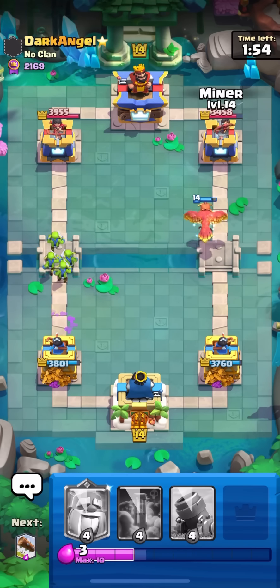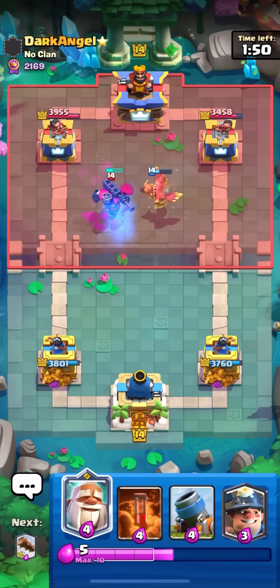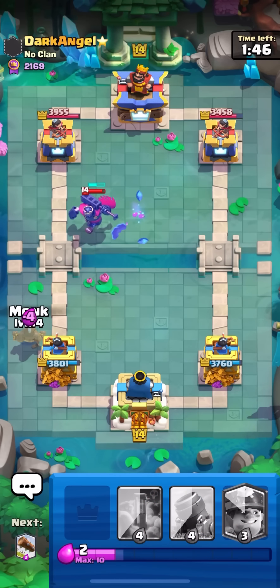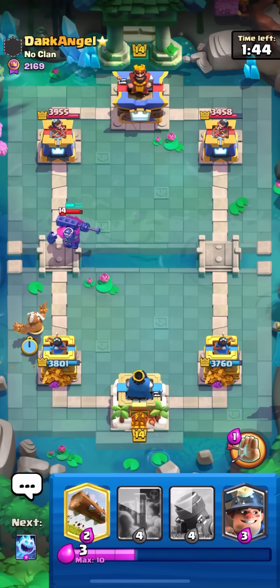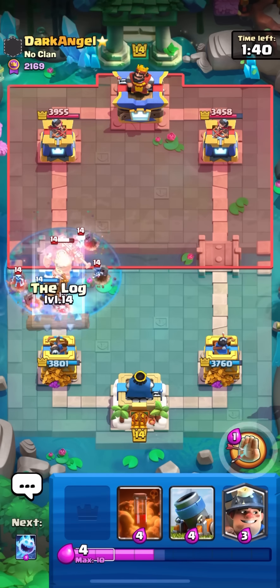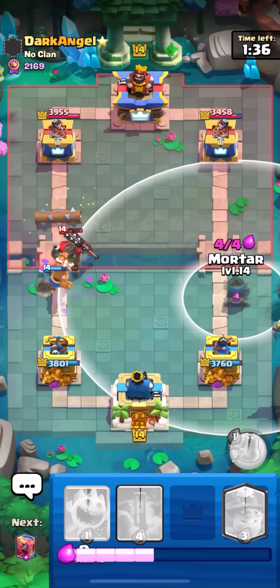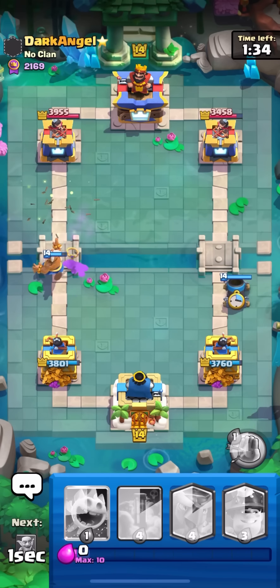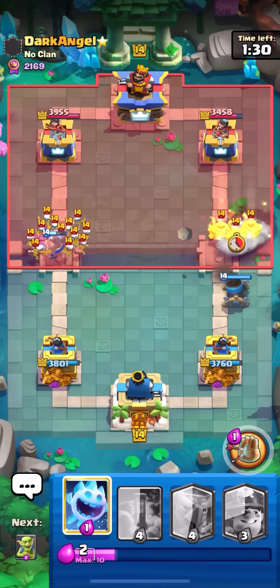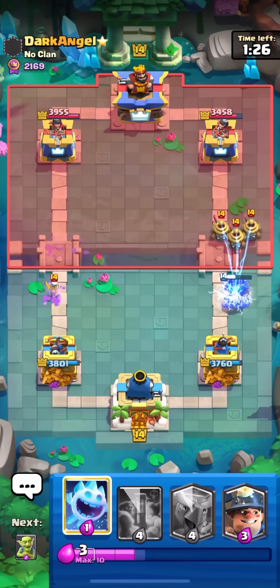Just want to see if he'll 3M so I can get a poison log down. Goblins — yeah I think he gave up. Ice spirit, miner, monk — yeah it's gonna be game. Nice win against this three musketeers player — he never even got a chance to play his 3M. I forgot his deck at the beginning so I cycled weirdly, but still a really nice win. I have monk for 3M and monk full count kills them all and survives with a bunch of HP — pretty hard matchup for him.